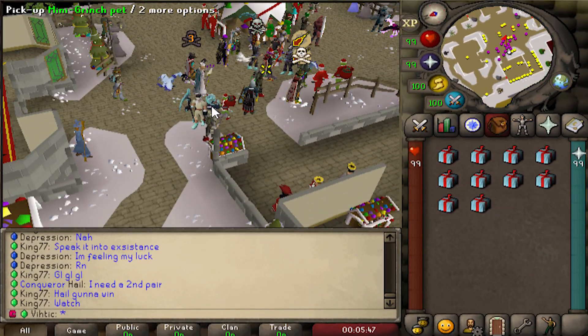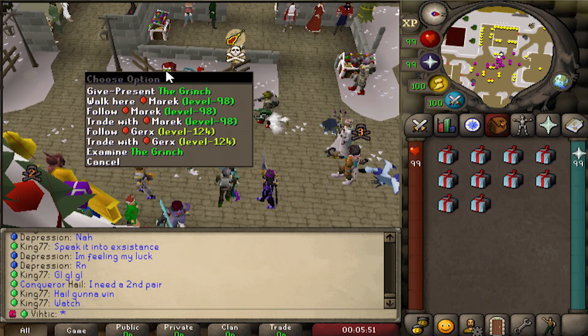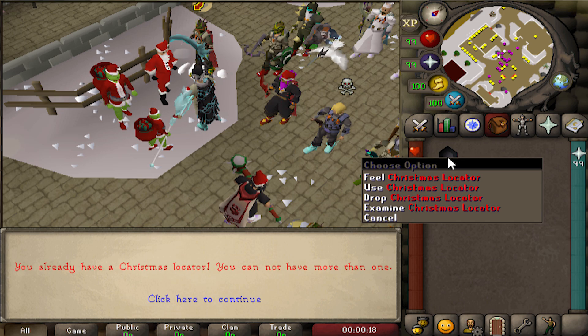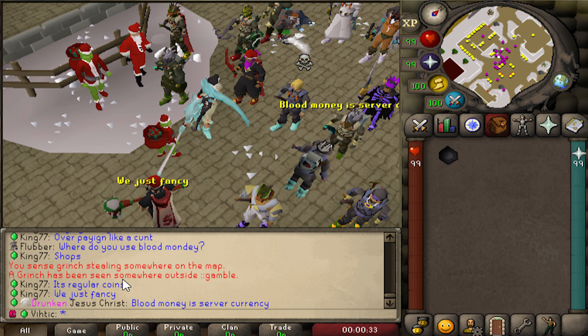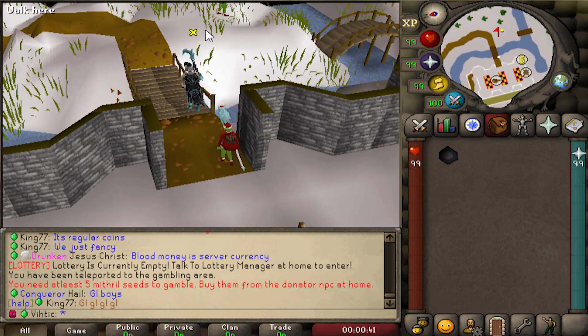The home area has been redesigned to be a little more Christmasy. In order to start the event you're going to want to come over here to Santa and the Grinch. The first time you talk to Santa he's going to give you this Christmas locator - when you click on it, it gives you hints of a location where a Grinch boss is. Click on it a couple times and it'll give you the exact area.